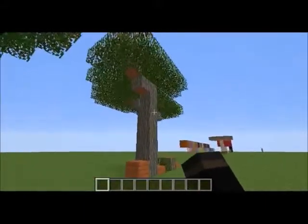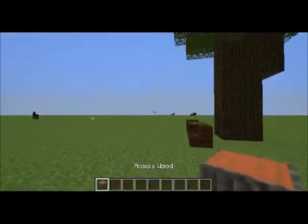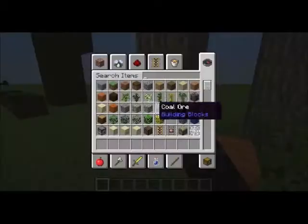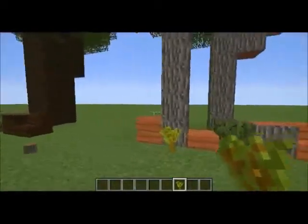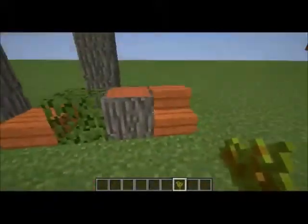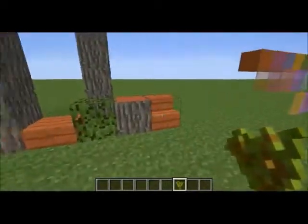The next tree is the acacia wood. If this hadn't grown, the sapling would look like that. The trees look like this — logs are a nice pinkish color, and so are the planks and things that can be made from it.